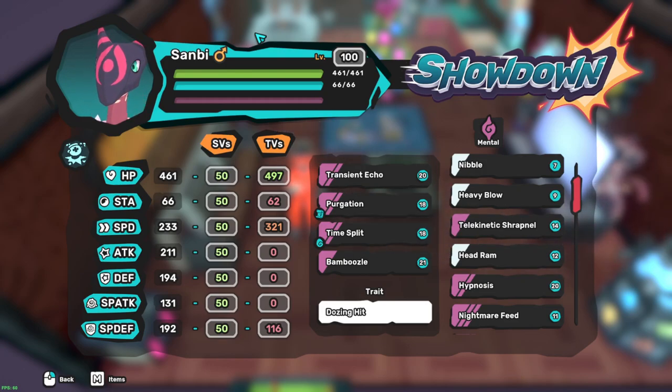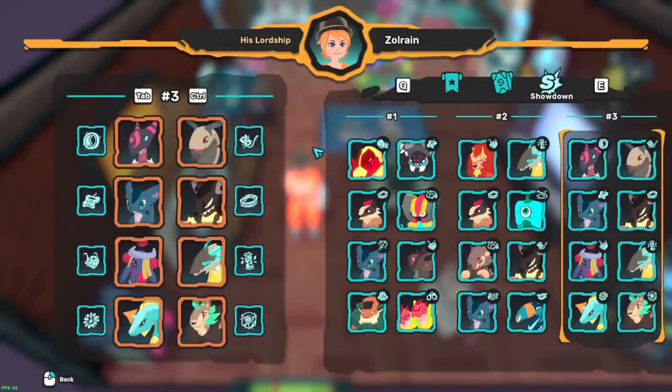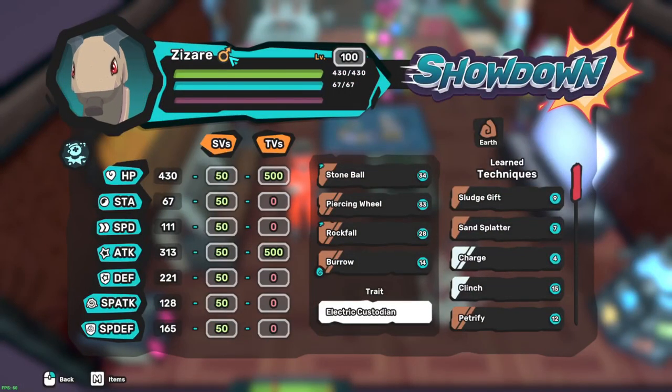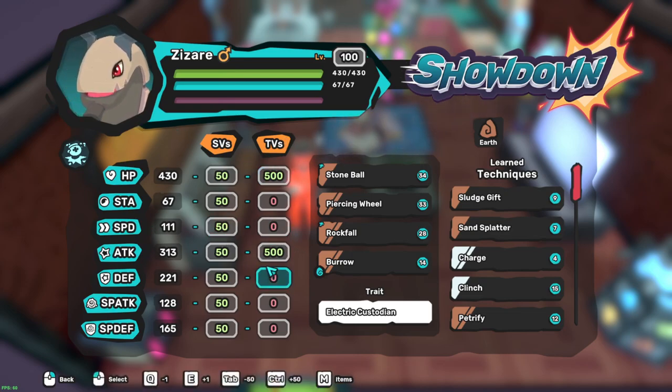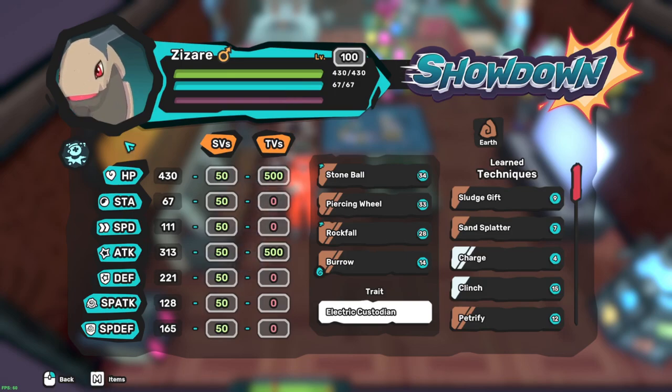With the bulk it's definitely able to set up, and once transient echo is up you just have a free 80-priority three-move - basically a hasty lunch at your disposal. We're also running double screen to make it more bulky. Then we've got Saizar here with just max bulk, max attack, nothing else. It's already pretty bulky anyway so it can handle itself pretty well. You don't really need stamina because I'm running bait, and since it's slow it won't be worrying about that proccing.